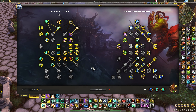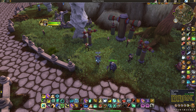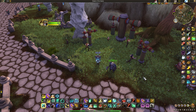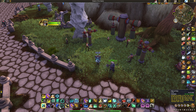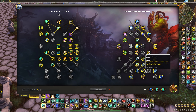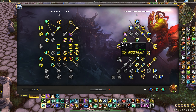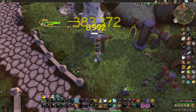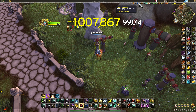Fist of Fury is an AoE ability that channels over four seconds dealing a lot of damage. The channel time is reduced by haste — Alpha Tiger and Invoker's Delight can reduce it significantly. Both Sun Kick and Fist of Fury have their cooldowns reduced based on haste. The main damage modifier is Transfer the Power: every Blackout Kick and Sun Kick increases Fist of Fury's damage by 3%, stacking 10 times — and each extra Blackout Kick from Teachings of the Monastery counts.